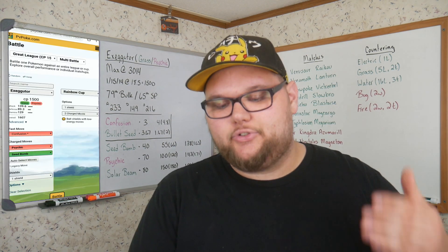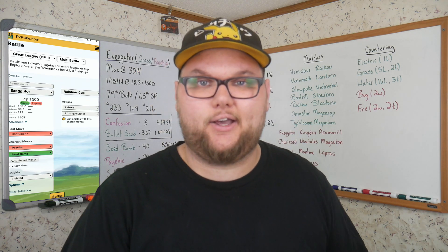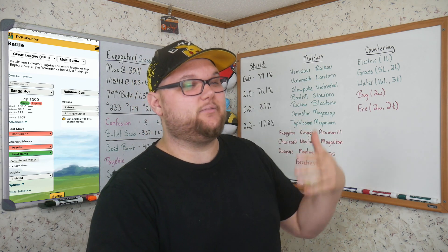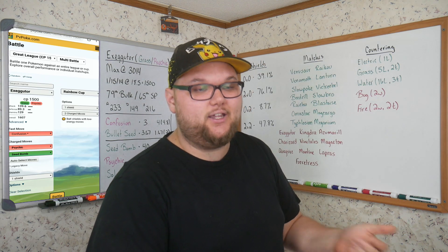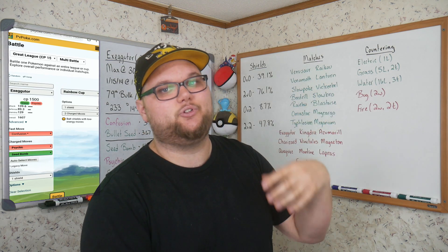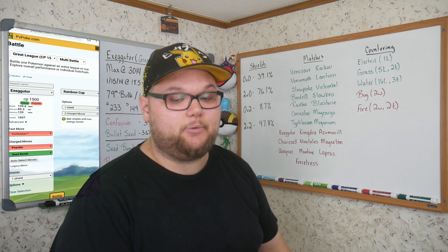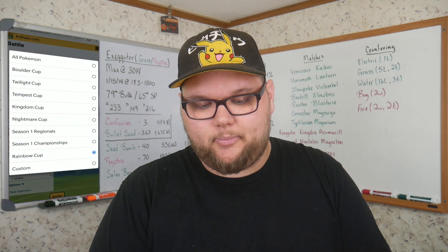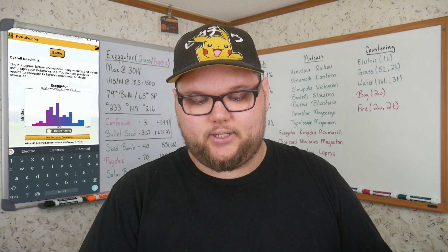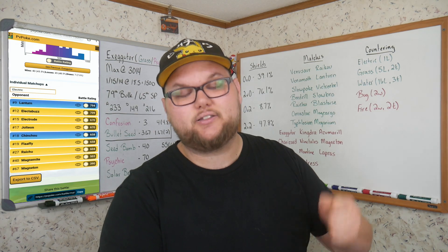Now let's look at how we do spread across specific types we'll face in the Rainbow Cup — what I call the countering section. Green types are favorable matchups — more than 50% win rate I consider decent, less than 50% is something you want to bring a counter for. Starting with Electric: we only have a loss to Magneton, which reflects what we already saw. PvPoke chooses the most favorable matchup against Exeggutor in this section, so keep in mind it's showing our hardest possible moveset to face.